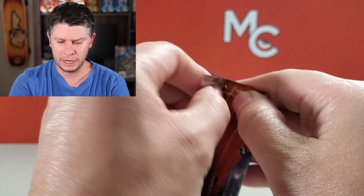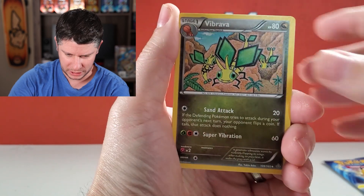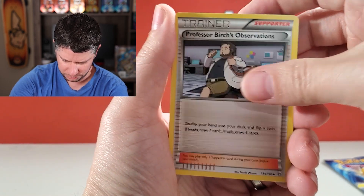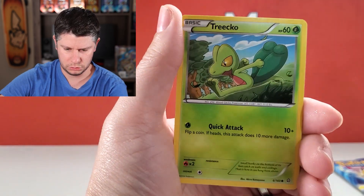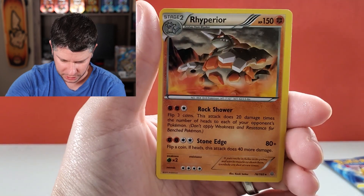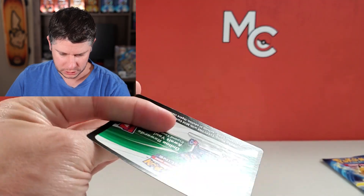I have not pulled a Secret Rare — specifically a Rainbow Rare — for myself in a long time. It's crazy how long it's been. Now Primal Clash — I haven't opened Primal Clash in a hot minute. Can we go three packs in a row with a hit? Professor Birch, Doublade, Surskit, Barboach, Zigzagoon, Trico, Hip-hop Anonymous Reverse Holo, and a Rhyperior Non-Holo. Still not bad. Obviously with Primal Clash it's a white code card.